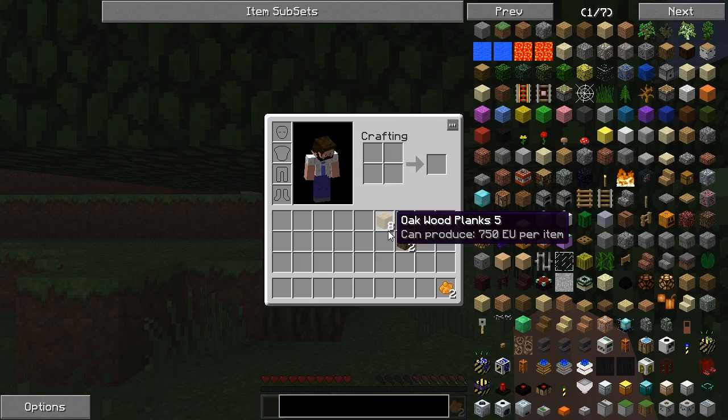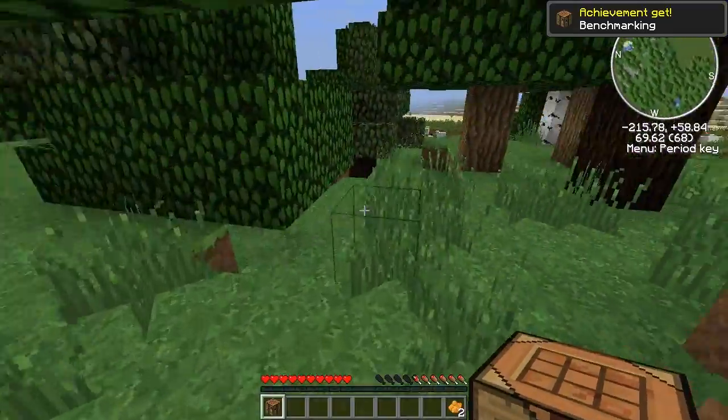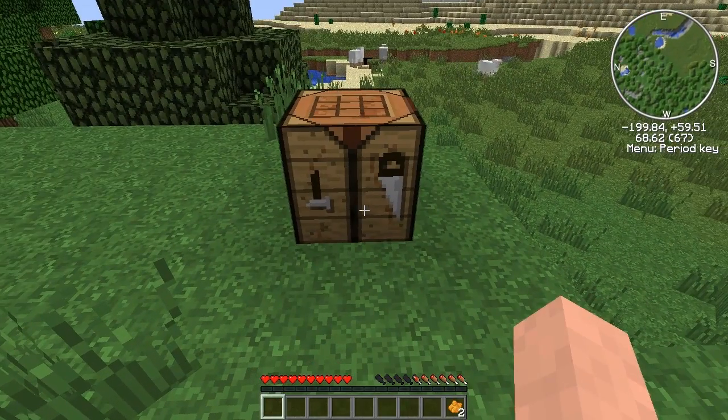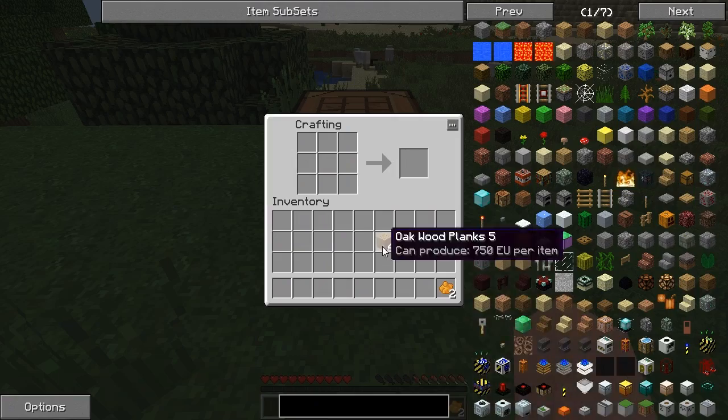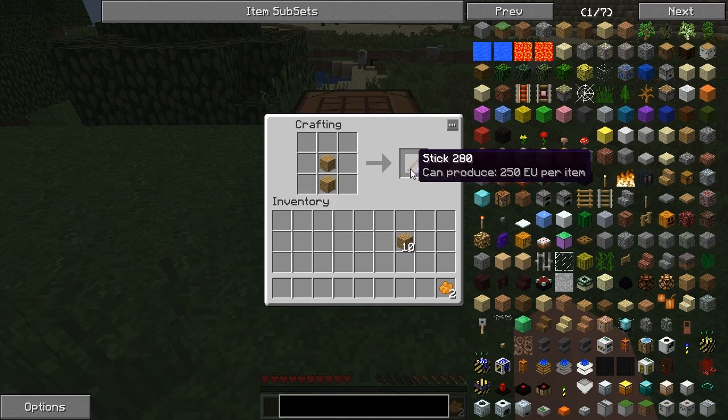Another mod in this pack is Right Mouse Button Tweak, or RMB Tweak. Basically, if you have a stack of something in your hand, you can click in a spot and hold down the right mouse button, then just drag it where you want it. That's a great mod to save time, and it's also good for multiplayer where you're playing on a server on the other side of the world. It's not always perfect — sometimes it places double depending on the sensitivity of your mouse — but it generally works pretty well.